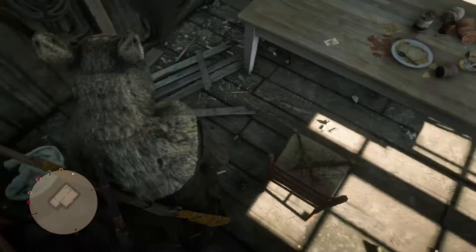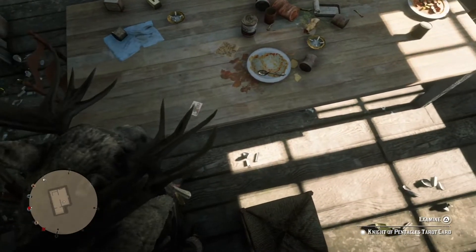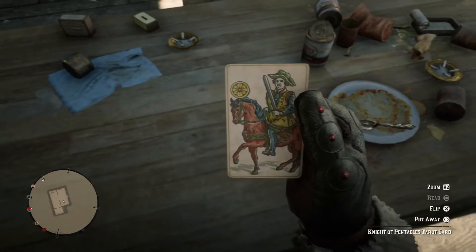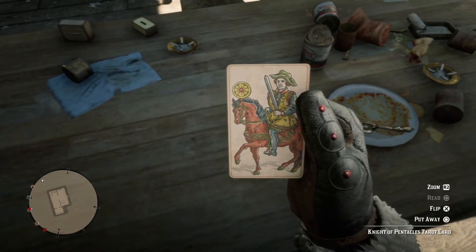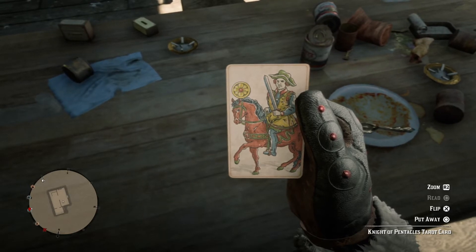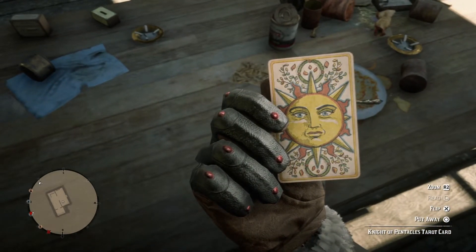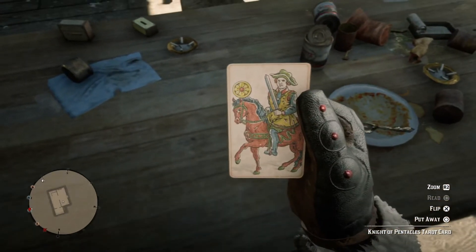There's a tarot card. I'm starting to think that the tarot cards are easter eggs. You can see there's a guy riding a horse - this could be an equestrian farm where you're raising horses and things of that nature. It's the Knight of Pinnacles.